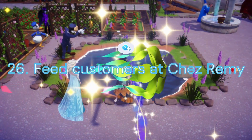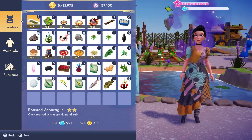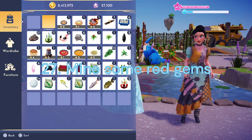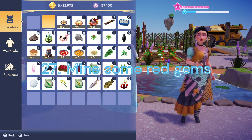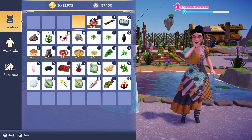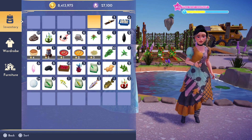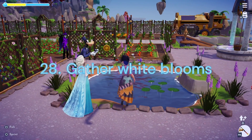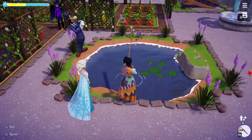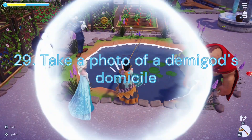Duty 26: Feed Customers at Chez Remy. We will need to serve another 3 Valley Friends at the Restaurant. Duty 27: Mine some Red Gems. We will need to mine 10 Garnets or Rubies. Garnets can be found in the Plaza and Peaceful Meadows. Rubies can be found in Vitaly's Mine. Duty 28: Gather White Blooms. We'll now need to collect 30 of any white flowers in our valley. Duty 29: Take a Photo of a Demigod's Domicile. You'll need to take a photo of Maui's house.